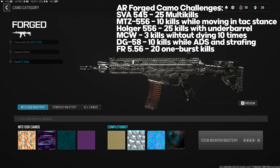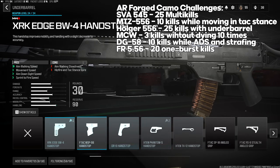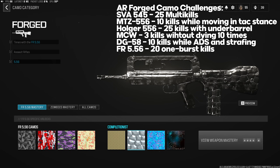MTZ-556 Forged: 10 kills while moving in Tac Stance. Holger 556 Forged: 25 kills with an underbarrel attachment. MCW Forged: three kills without dying 10 times — this challenge may still be bugged where you just need 30 total kills. DG-58 Forged: 10 kills while ADS and strafing (moving left to right while aiming). FR 5.56 Forged: 20 operator one-burst kills — go into Hardcore since one burst is usually a kill anyway.